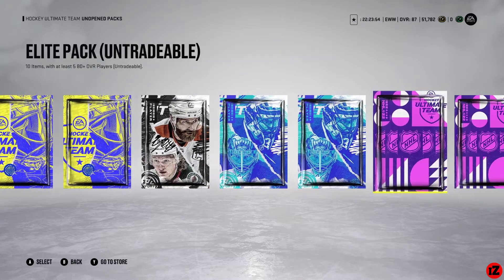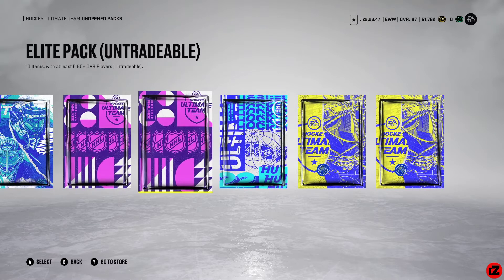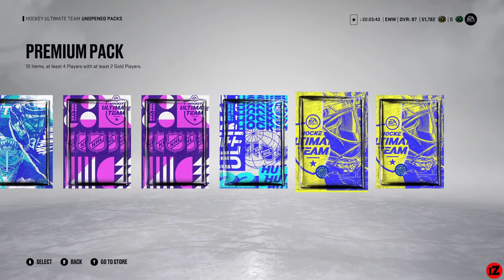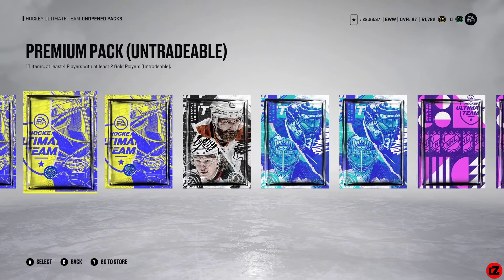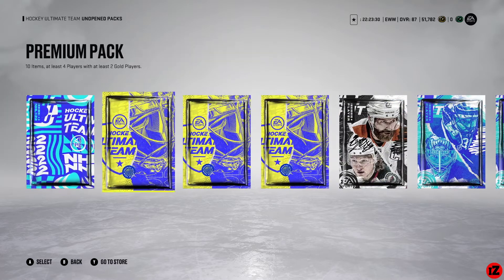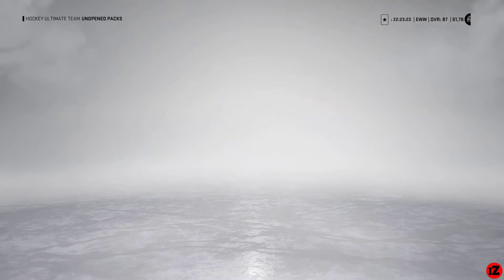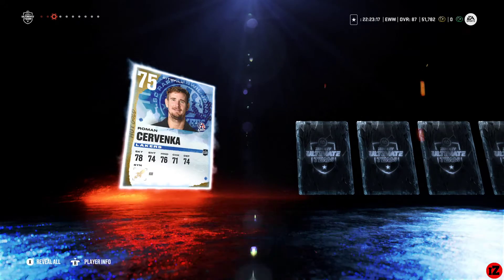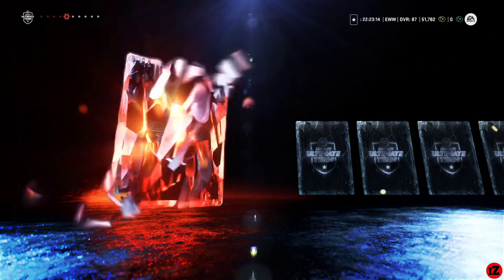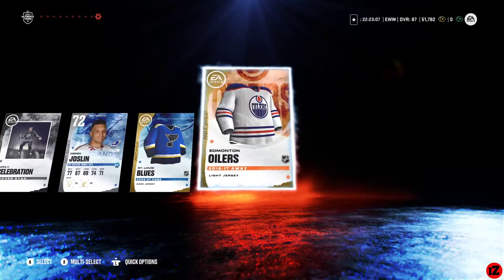I also want to hit the prime pack too. Ability packs are definitely going to be last. So the order will be: premium packs, then jumbo premium, then prime pack, then players pack. That's the order. Let's rip open our first premium pack — this is all squad battles and rivals rewards, besides three packs made from sets. Just hoping for a big pull to top our 88 overall John Gibson from last week.